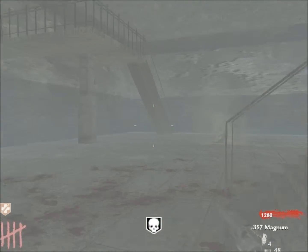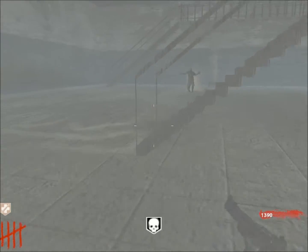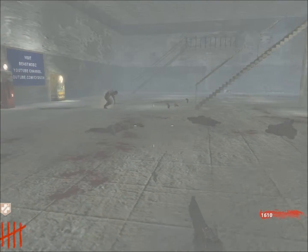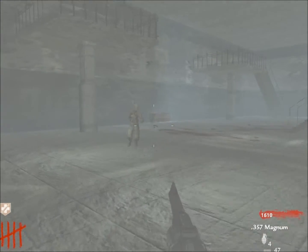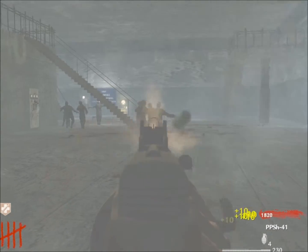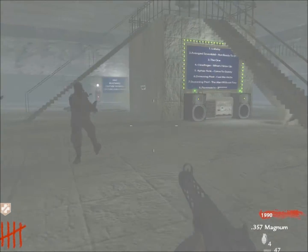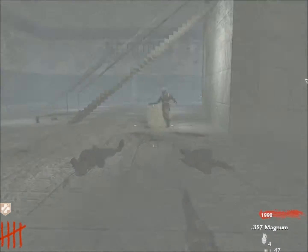If you have Insta-Kill, definitely take advantage of it while zombies are still spawning. Just build trains — avoid shooting them before about three or four minutes pass because they'll still be spawning and you could get trapped while shooting.